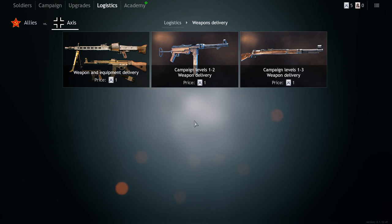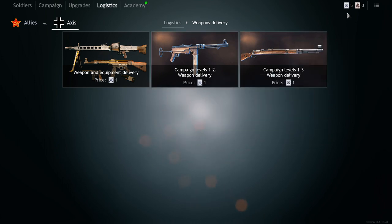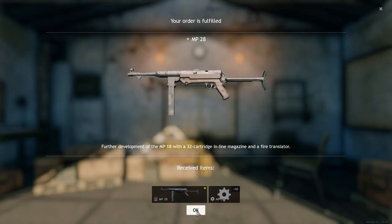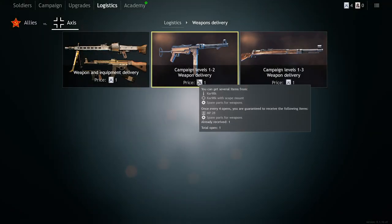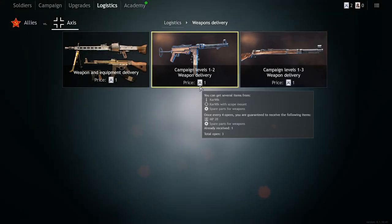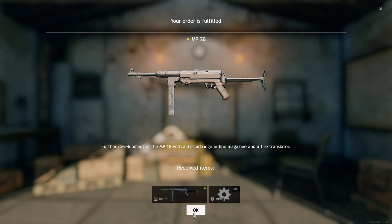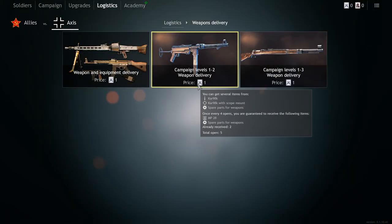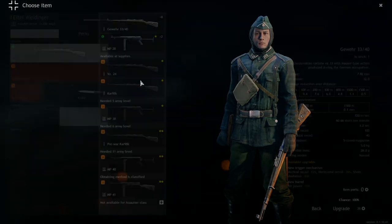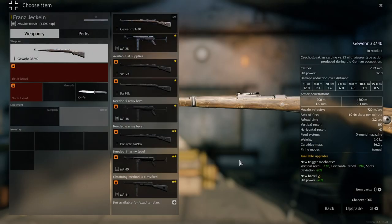Let's say you want submachine guns. More stuff will unlock here depending on your level. For example, I want the MP28 — you just keep spending your cards. Let's quickly test it out. In the first opening I already got one. Kar98, Kar98 — that will be the most common thing you receive. Then a second MP28. So I spent five cards and got two MP28s.